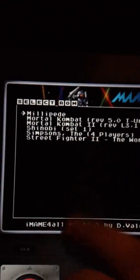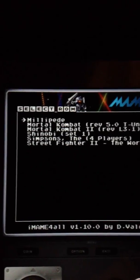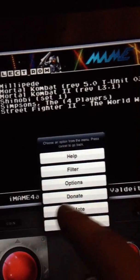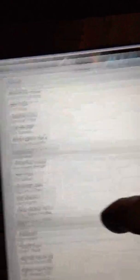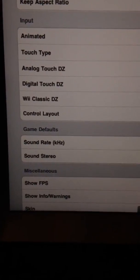I downloaded about six games: Millipede, Mortal Kombat 1 version 5.0, Mortal Kombat 2 version L3.1, Shinobi, The Simpsons four-player version, and Street Fighter 2 World Warriors. You've got options — you can use a Wii controller, donate options, filter options, and all kinds of stuff. I have scan lines on. You have different modes for portrait and landscape, and then your input settings.